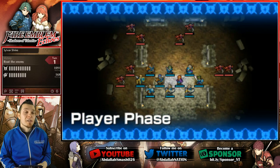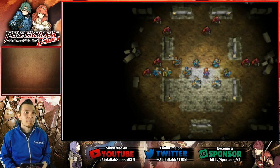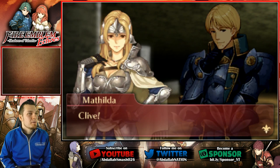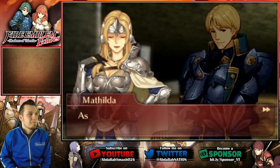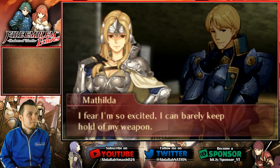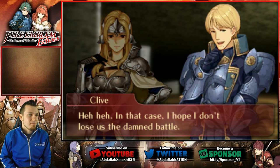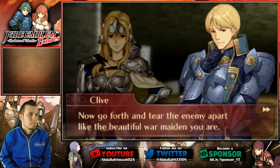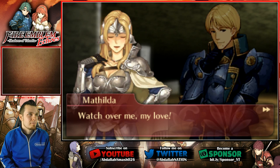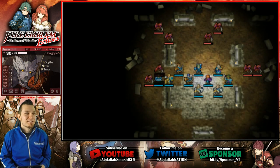Let's do this — there's a lot of gargoyles but that's not a big deal. Matilda has anti-terror. Clive and Matilda support conversation: 'Every night I dreamt of being able to fight at your side again like this.' 'As did I, my love. I fear I'm so excited I can barely keep hold of my weapon.' 'You do have that effect on me.' 'I hope I don't lose us the battle.' 'There's no need to be nervous — now go forth and tear the enemy apart like the beautiful war maiden you are.' 'I thought you would never ask. Watch over me, my love.' Oh, that's cute — very cute.